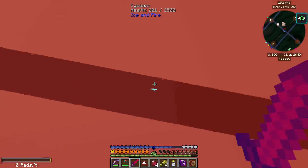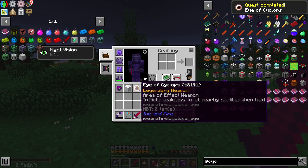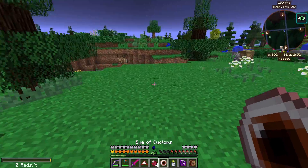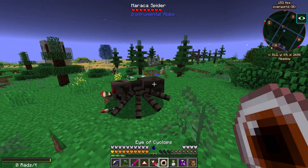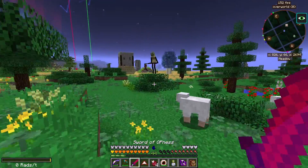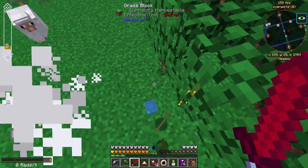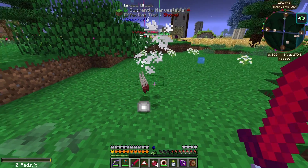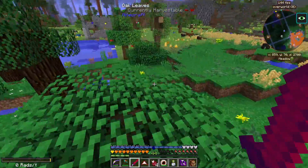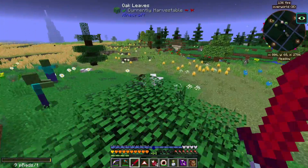How quickly can we drop this? Oh my gosh - it just completely destroys everything! It inflicts weakness to all nearby hostiles - it's an area-of-effect weapon. Do we use it on the mob? Oh! Oh my gosh - this guy is horrifying by the way. The more we kill stuff, the more stuff we get overall. The more I go around in this pack, the more stuff I seem to uncover. It's insane, it's just completely bonkers - there's so much stuff in this pack.